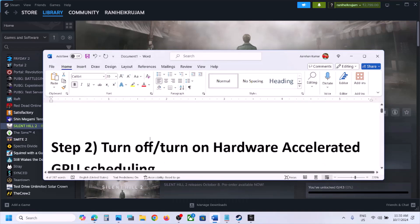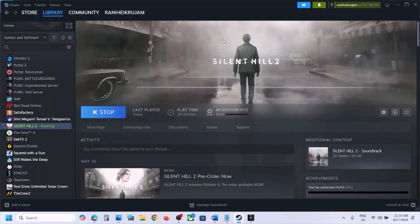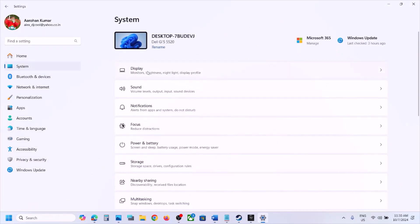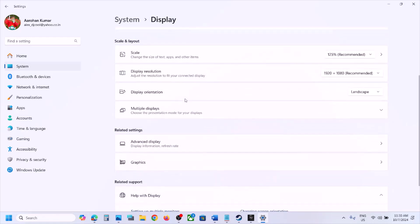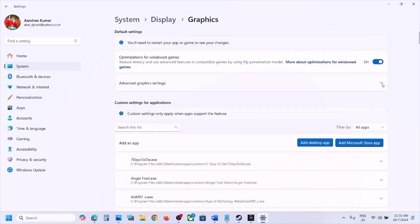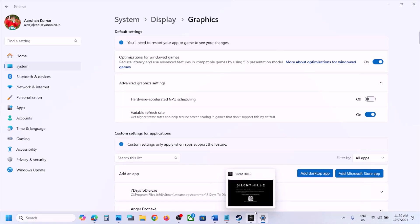If still not working, the next step is to turn off or turn on Hardware Accelerated GPU Scheduling in Windows Settings. Open Windows Settings, go to System, then Display, scroll down, click on Graphics, then click the down arrow for Advanced Graphics Settings. If Hardware Accelerated GPU Scheduling is on, you can turn it off and then launch the game to check.